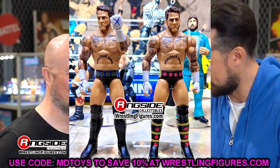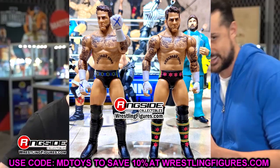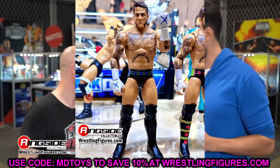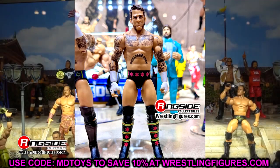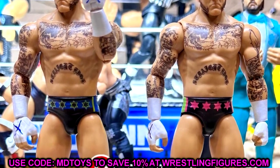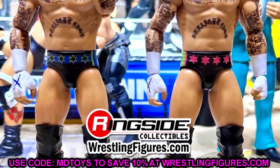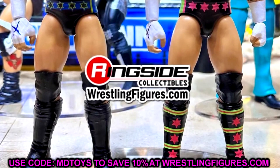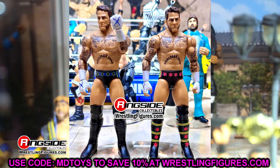We have CM Punk's first figures back after his hiatus — his basic figures. I don't know which figures are going to come first: these basics or those Elites. That all-black figure is going to be a top picks figure. Here we have two different basics — his Wolverine gear and his pink and green. These are a reuse, similar to Cody Rhodes when he returned. They pumped out some old basic head sculpts on new gear, and I understand they're going to do that for Punk.